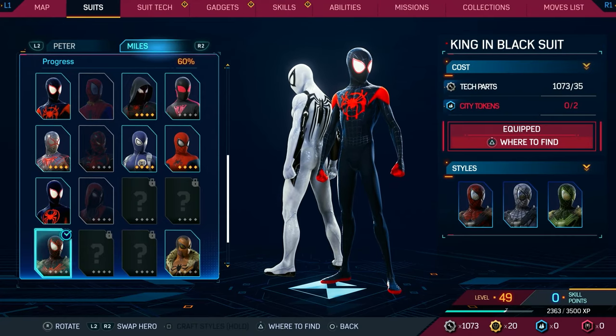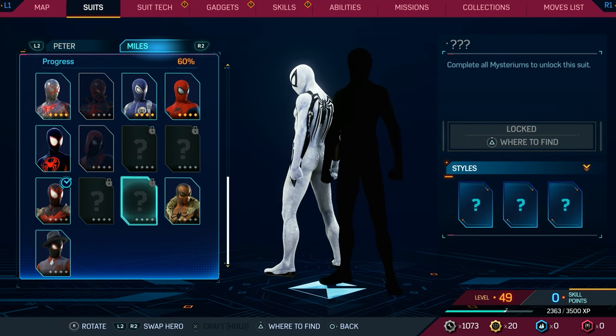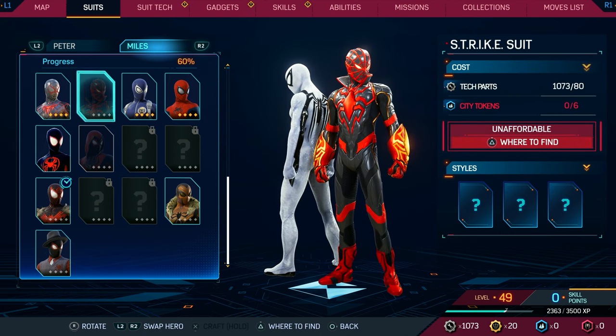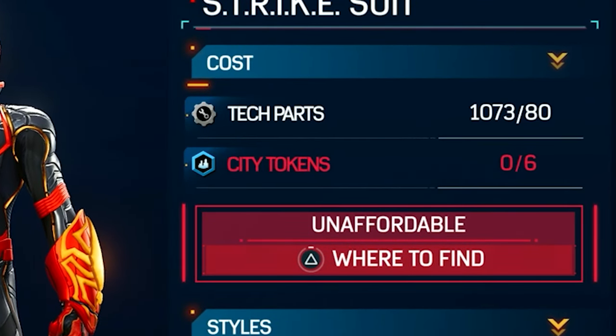You still have a ton of suits to unlock, and a lot of these are tied to specific things — like completing all the Mysteriums to unlock a particular suit. You'll also need to do side objectives to earn currency like city tokens to unlock some of the suits that might still be locked.